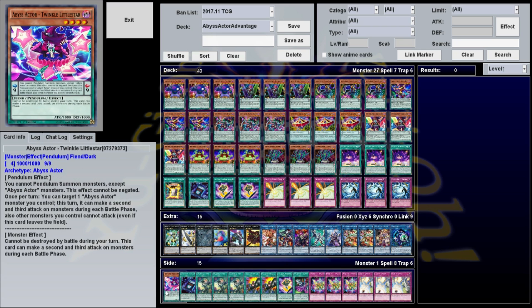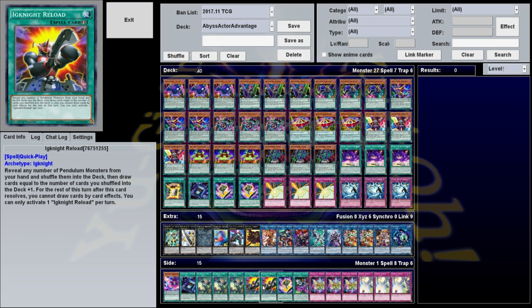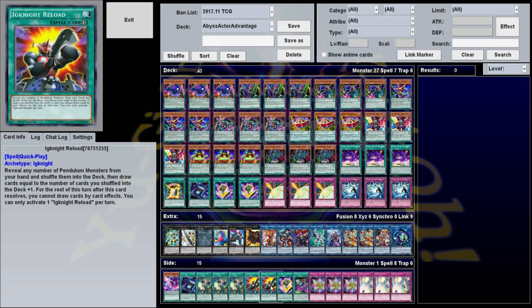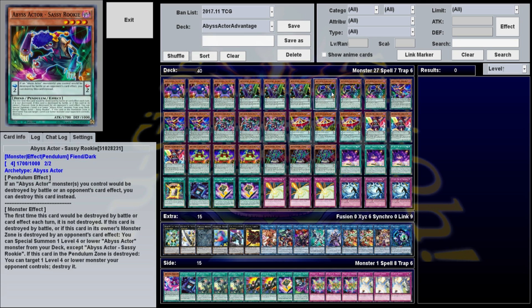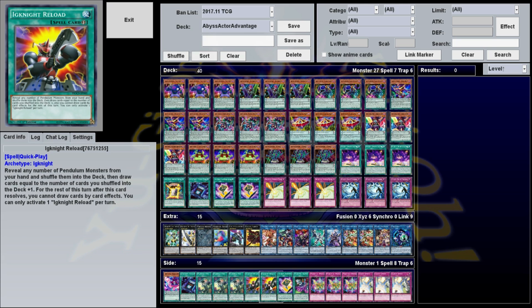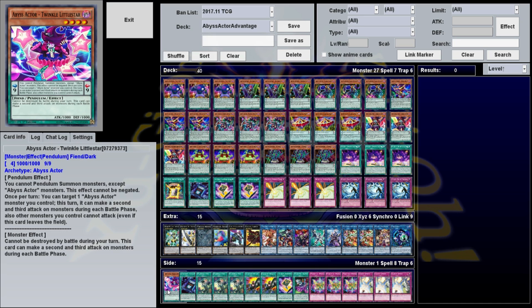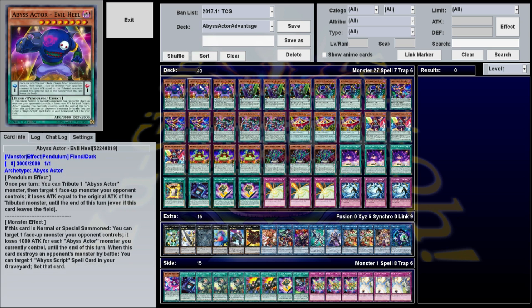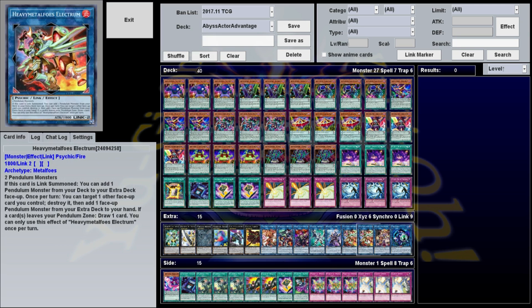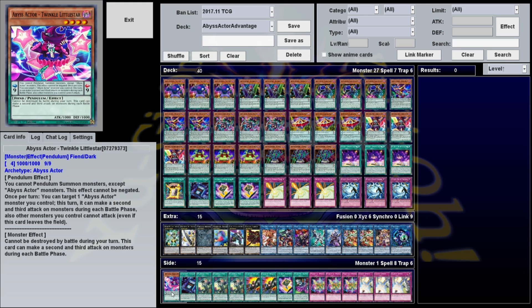Ignite Reload is a good way to draw through your deck — reveal any number of Pendulum monsters from your hand, shuffle them in, draw cards equal to the number plus one. If you want to strip down the deck and focus entirely on the Wild Hope/Superstar combo, this adds consistency. Abyss Actor Twinkle Little Star has a scale of 9, so it's the only other card besides Wild Hope that can summon Evil Heel. It also has an effect that Abyss Actors can attack up to three times per turn, which could lead to an OTK with Evil Heel lowering things to zero. It's not out in the TCG yet, but if it comes out it might be worth trying.